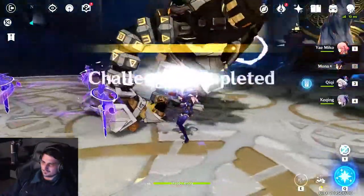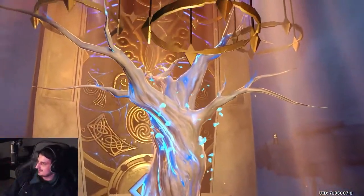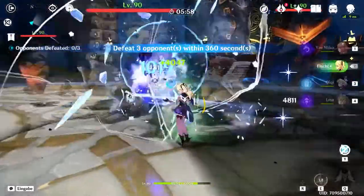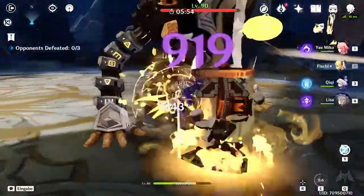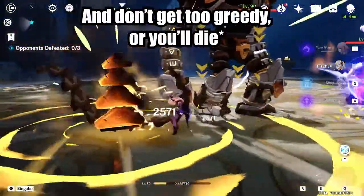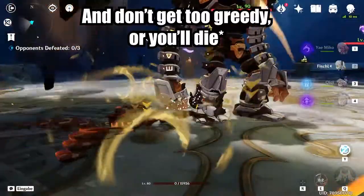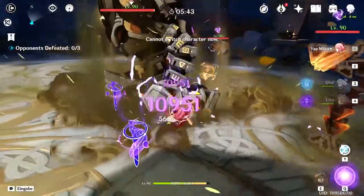First characters that come to mind are Diluc, Yelan, and Zhongli, but don't worry — there are 4-star options that can also just spam their abilities, namely Fischl and Lisa. Every time Fischl repositions, it counts as a use of elemental skill, and Lisa's cooldown for just tapping her E is almost non-existent. But even then, this damage is so little that I would only recommend this strategy if you are trying to min-max your damage with the least possible amount of investment.